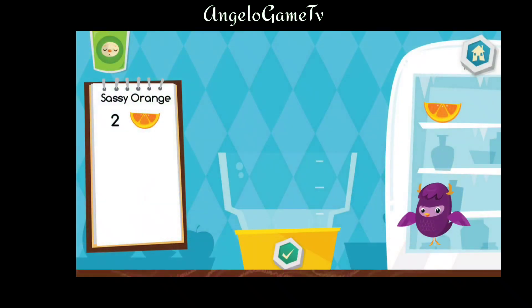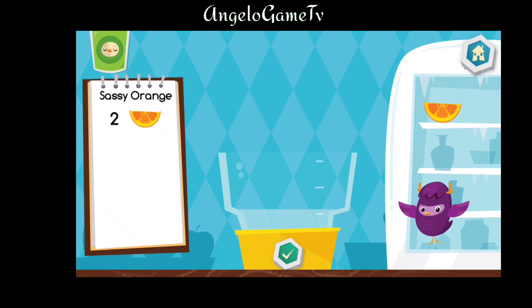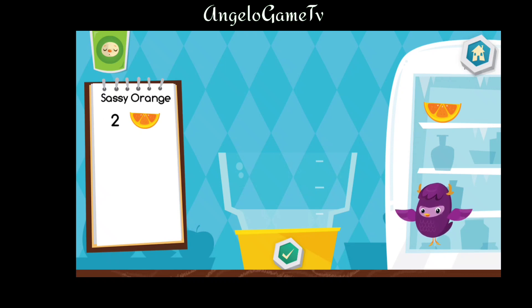Hi, my name is Yaya. I am always here to help. Drag ingredients from the fridge into the blender and don't forget to follow the recipe. Let's make a sassy orange.